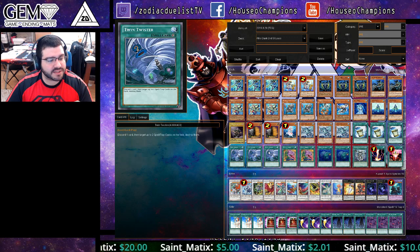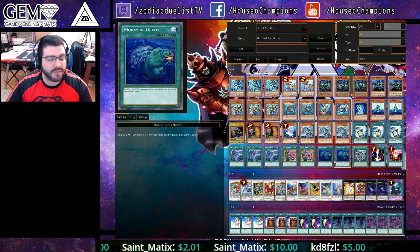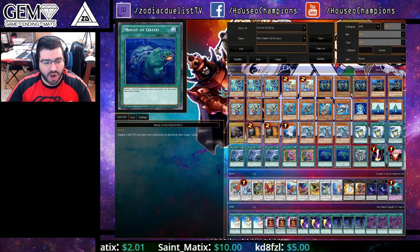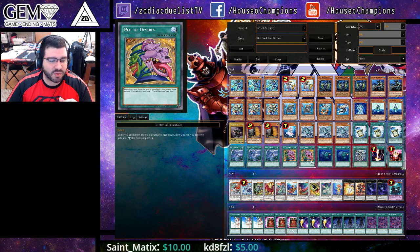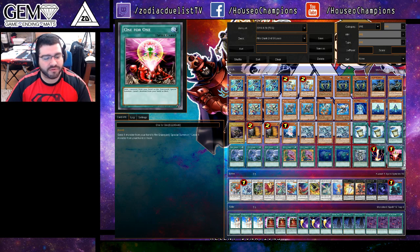I like Aqua Spirit in these builds — it definitely helps out. Your goal is kind of to make a Dweller and go off. We have Triple Instant, Triple Twin Twister because we are trying to OTK when you go second, Double Desires, Double Moray of Greed. These are our draw engine cards — one takes away, one gives back to the deck. One Abyss Scale of Mitsuzuchi, a Raigeki, and a 1-for-1.